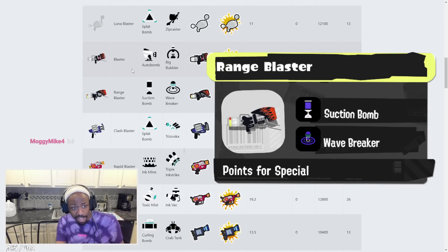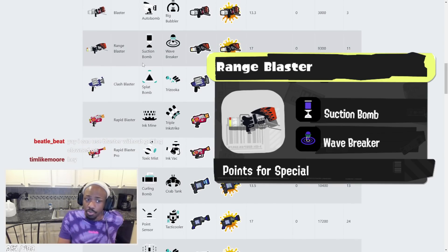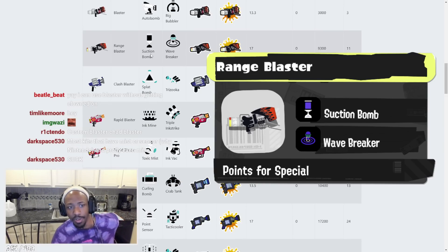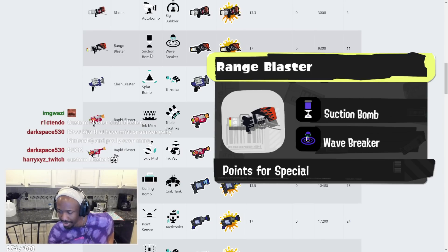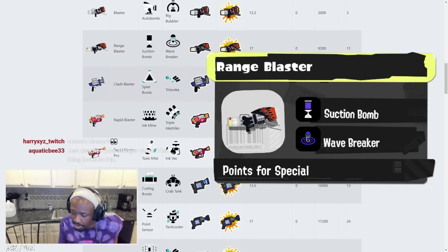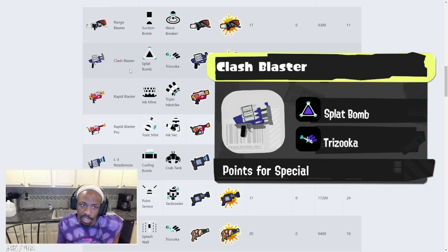Range Blaster has Suction Bomb and Wave Breaker — a new kit not many of us have seen. Wave Breaker on a Range Blaster seems really good. Suction Bomb is a solid profile for it. The Wave Breaker makes people jump, so it's going to be really easy to capitalize on anyone standing in the Wave Breaker radius.